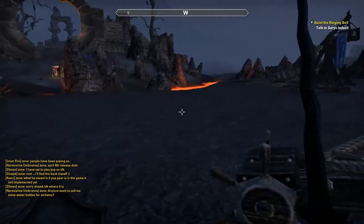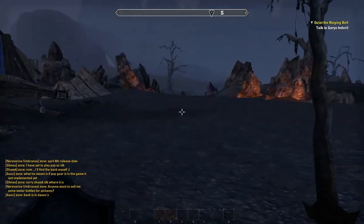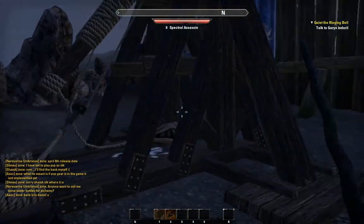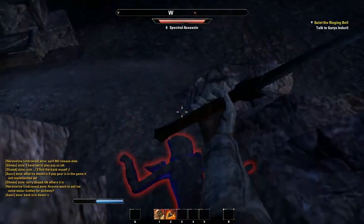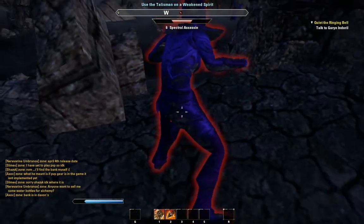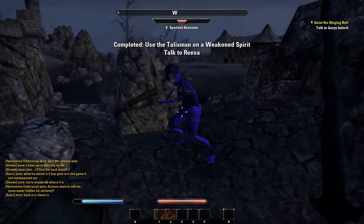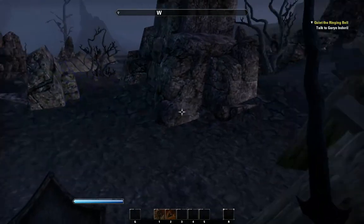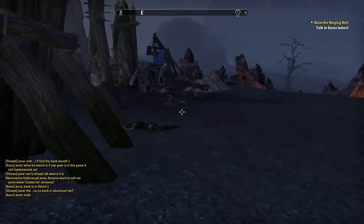I just want to find one nearby so I don't have to walk in and get surrounded by enemies. Let's go for this guy — oh no, there's another guy behind here. Spectral Assassin — assassinate this fool. A flash of light and she's gone. That went pretty much as we expected.